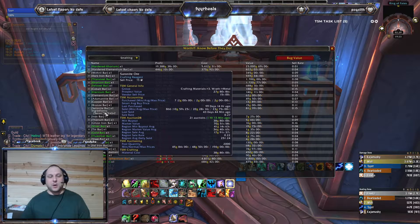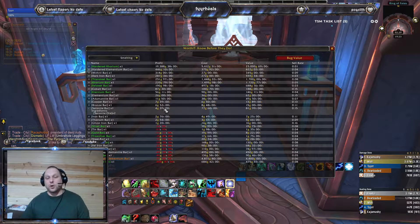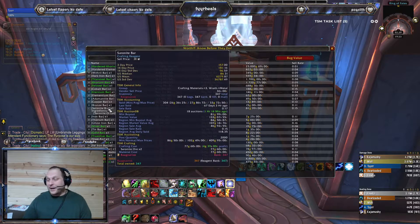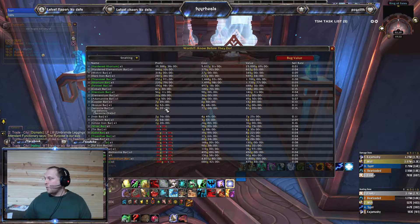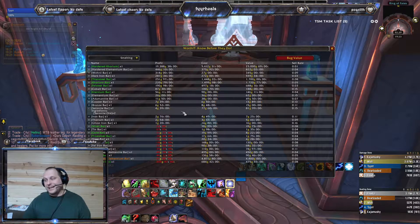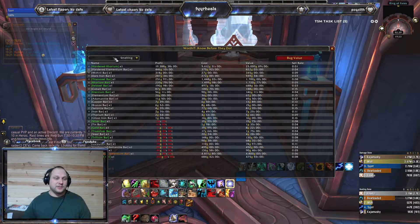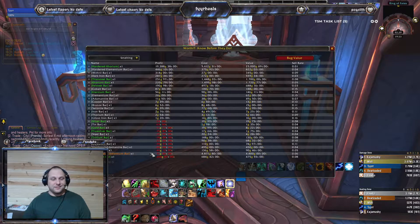For example, Saronite bars — you farm that up in Wintergrasp. It's a four gold profit per bar. Or you can just buy the ore off the auction house, smelt it into bars, and net yourself four gold in profit. You've got to be careful though because you're going to be right in that range of breaking even after the auction house cut.